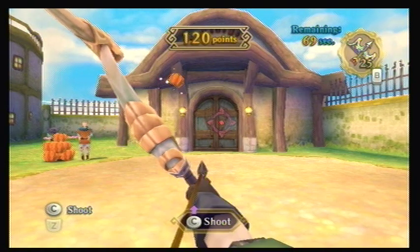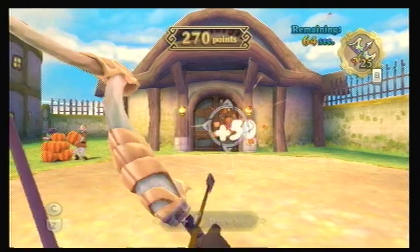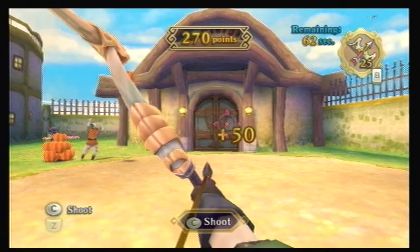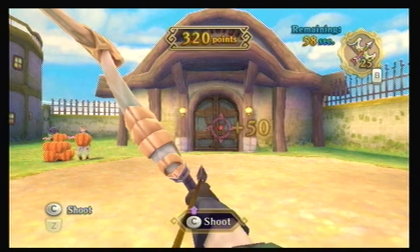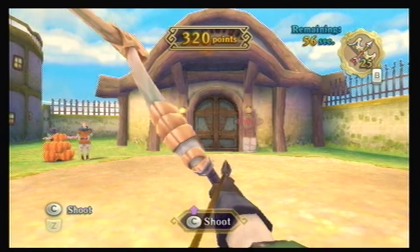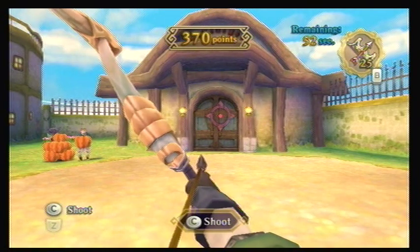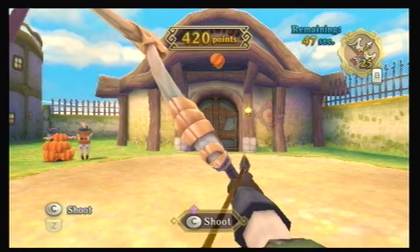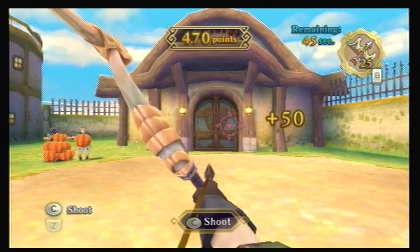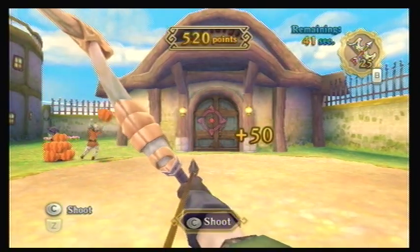Maybe I'm just bad at aiming with my hand. But I got a hundred points! The shiny pumpkins give you double, if you didn't know that. I'm in the process of 100%ing Skyward Sword and I'm pretty much there. I need one more heart piece and probably a couple more goddess cubes, but that's it. And then I'm 100% — that's exciting. Just look at how pro I am with these arrows now.